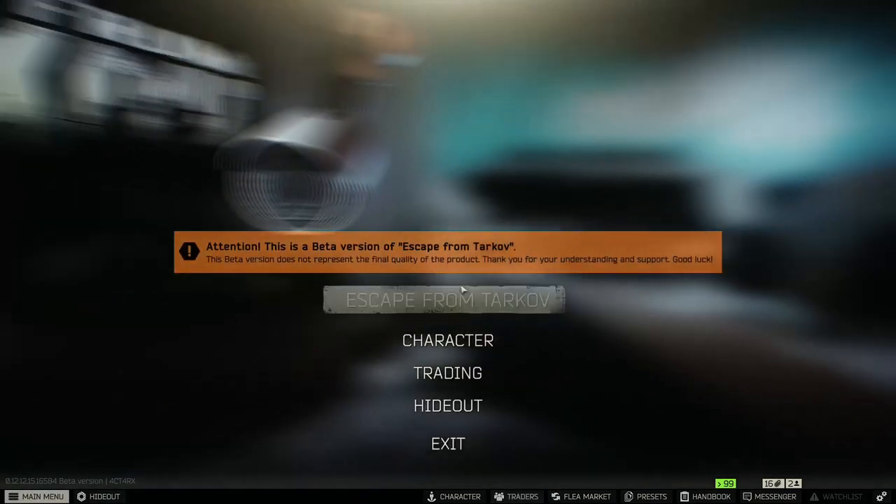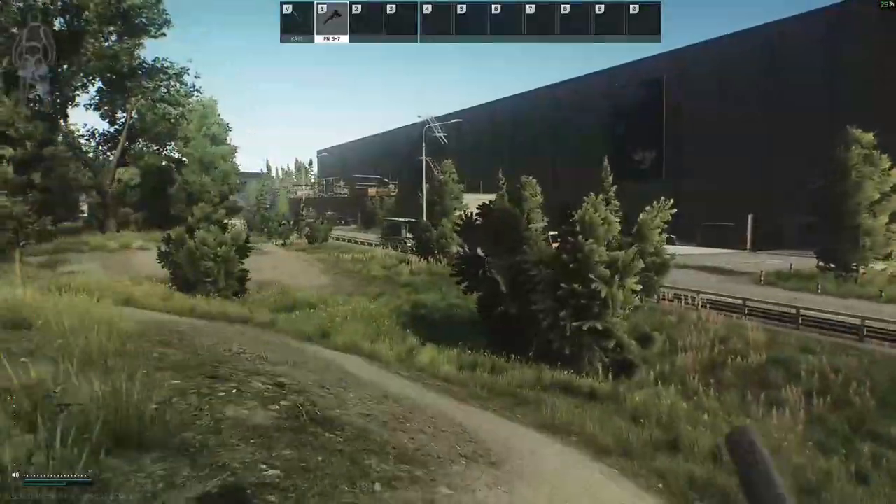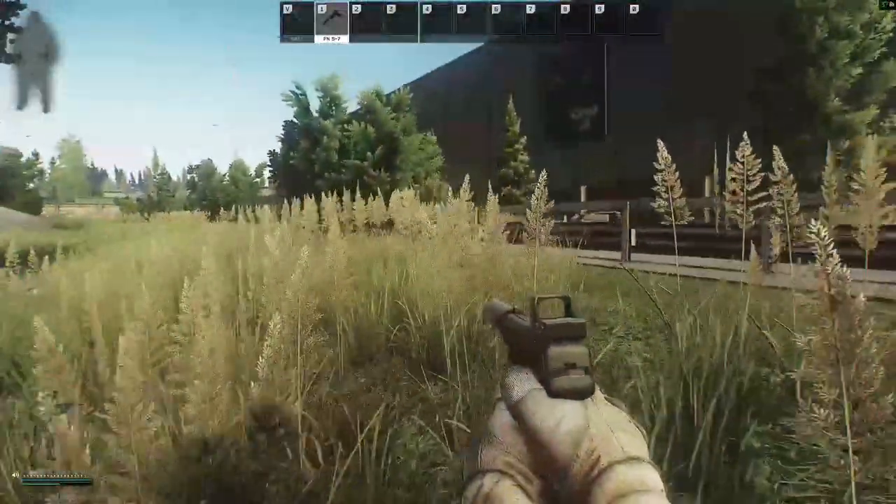I don't recommend getting any expensive loot because it's quite possible that you'll die. On Interchange, we have to visit two places. One is bookstore Nick Kostin, and another one is History Museum, located on the second floor.